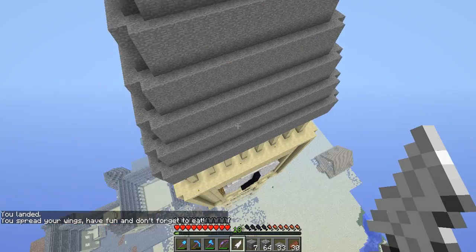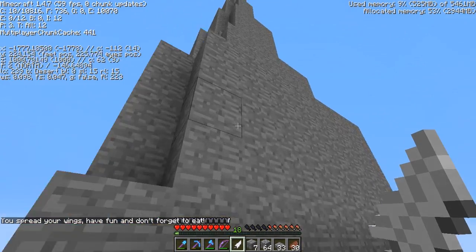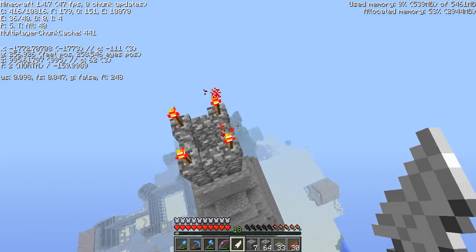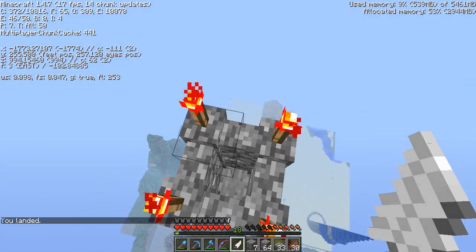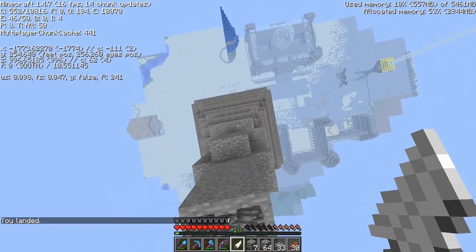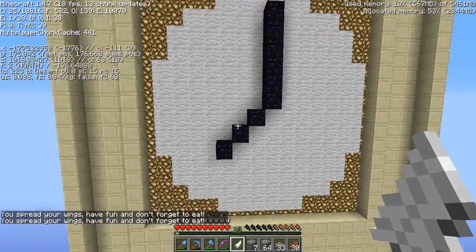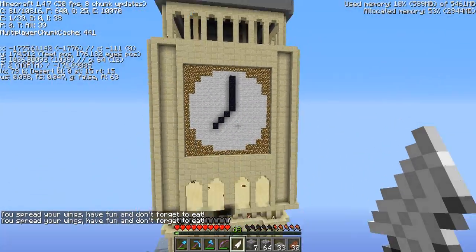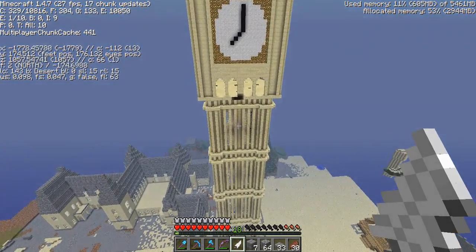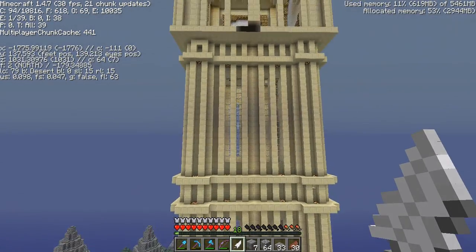Same goes for up here. This up here is right at the skyblock limit — 255, this is as high as you can build. So that is the Elizabeth Tower, which is what this is called. It houses Big Ben, but unfortunately I have not made Big Ben inside of it, as you can see here.